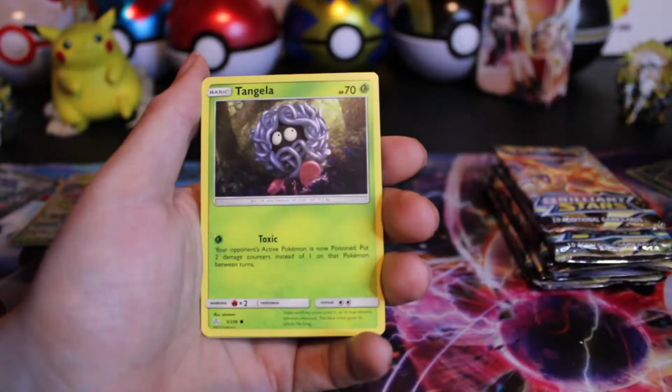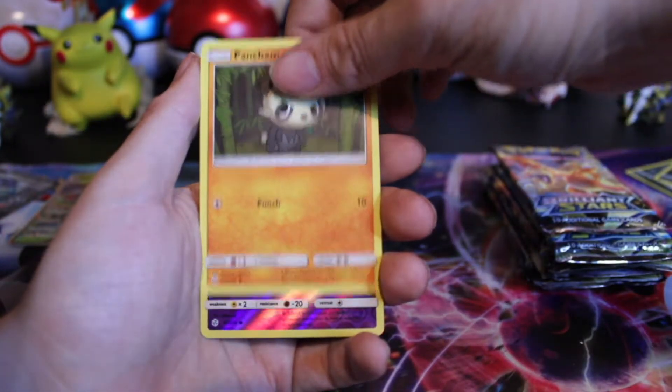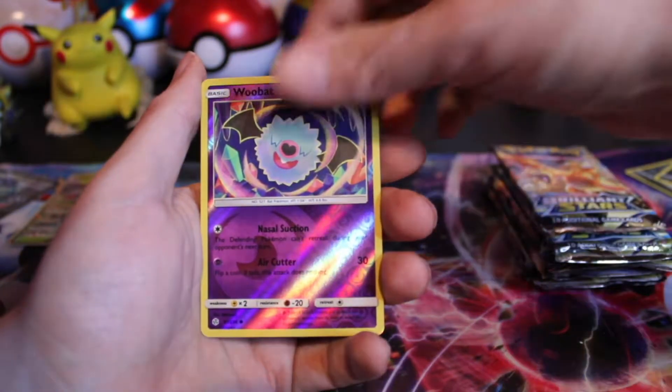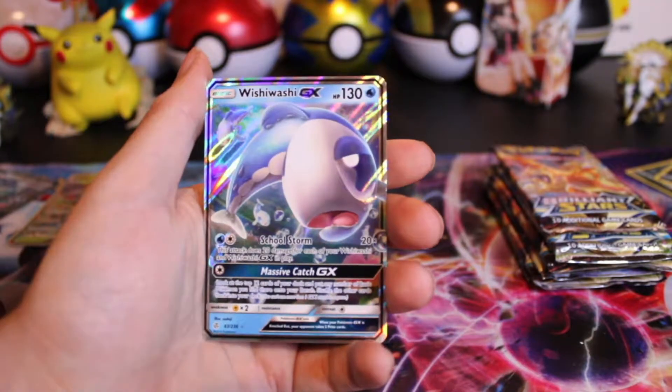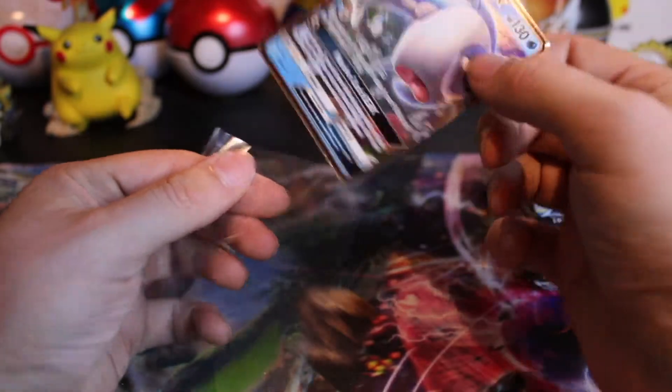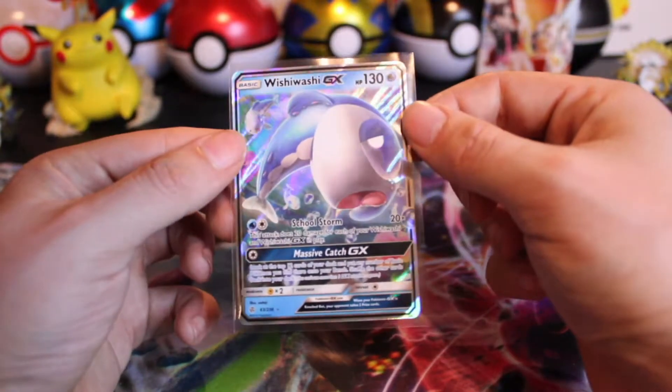Got an Eevee, Tangela, Drillbur, Pansage. Reverse is a Woobat. A Wishiwashi GX — I saw the shine and thought maybe it was a rainbow. Still a pretty cool card.